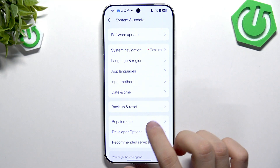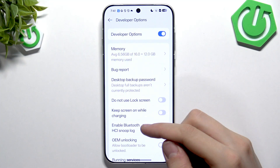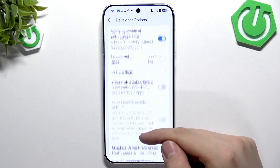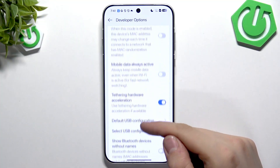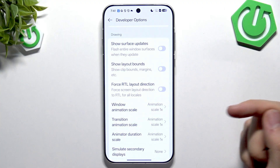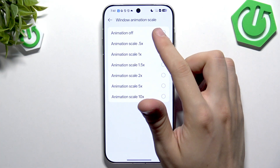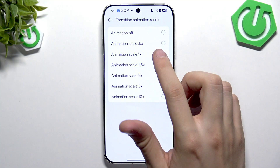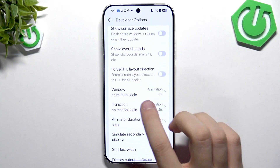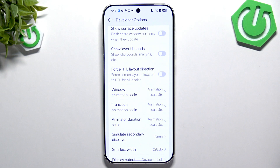Now go to System and Update, then tap Developer Options. In the memory section you should see the RAM extension of plus 4 GB. If you scroll down to Drawing, here is where you can adjust the animation settings.